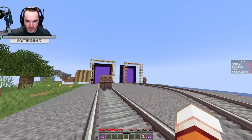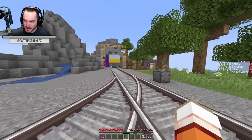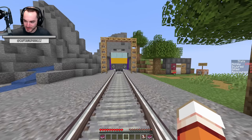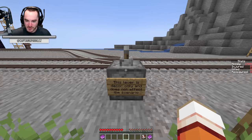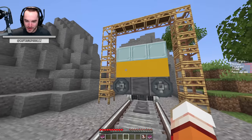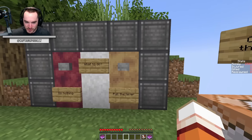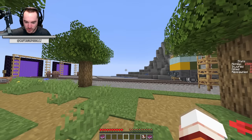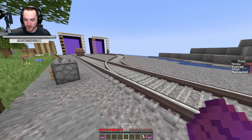I can see that's why it says don't go to the nether — because there are big nether portals and stuff. Money: 1500, injured: zero, killed: zero. So this is fascinating. What do we have here? This lever is decor only and does not affect the scenario. Got it, understood. This is so cool — we got real tracks and a real train though. My goodness, ain't this awesome? Go explore the scenario.